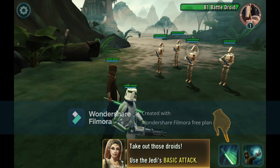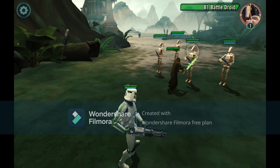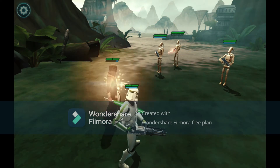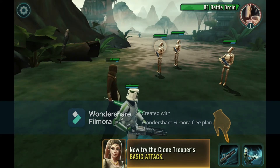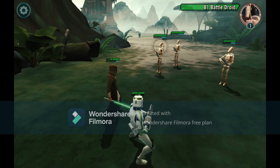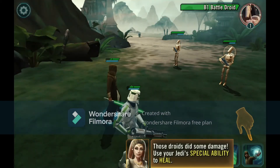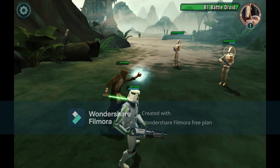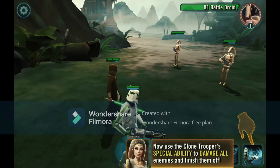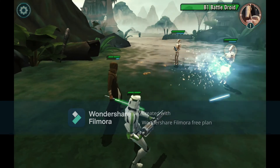B1 battle droid - okay, so we take out those droids using the Jedi's basic attack. He's out. Now use the Clone to protect with a basic attack - he's taking damage. Those droids did some damage. Now use your Jedi's special ability to heal - Force Heal.